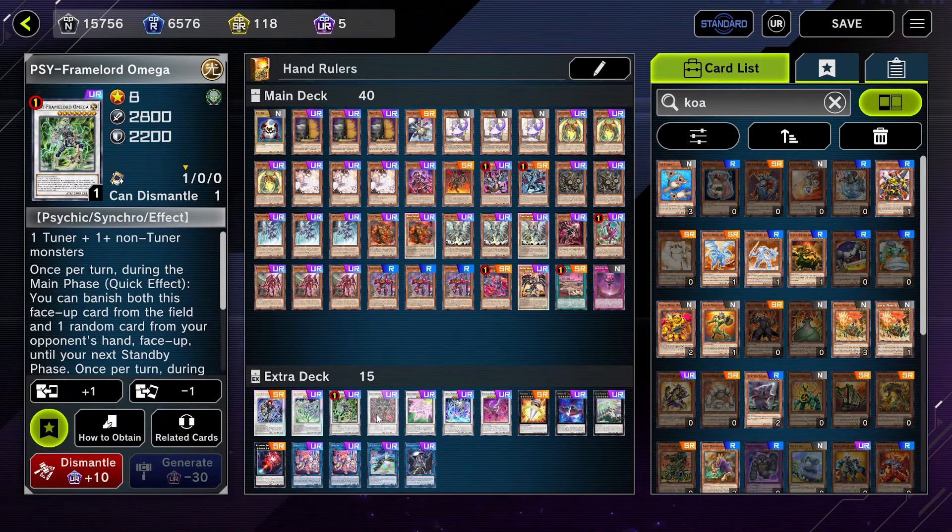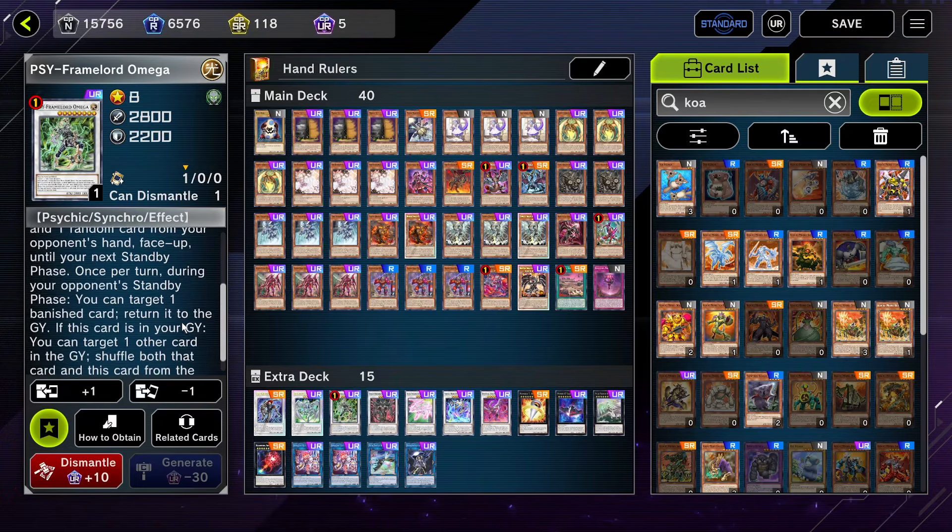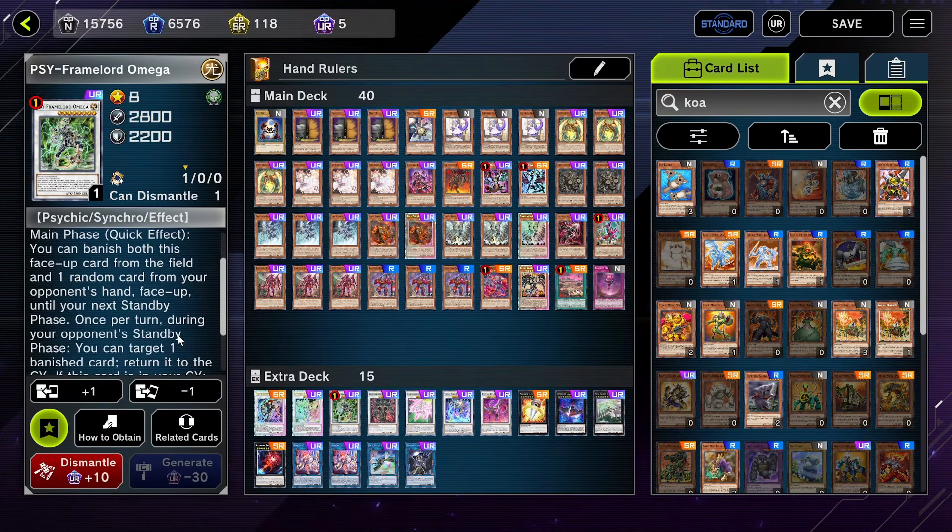Psyframe Lord Omega is the most important one — it gets rid of two cards in your opponent's hand, which is amazing and reason enough to run it. It also puts banished cards back in your graveyard, or cards your opponent has banished back in their graveyard. For example, you banish a card in your opponent's hand, then bring back Omega using a Bestial Disc Pattern, and during the standby phase you put whatever card you banished from your opponent into their graveyard — they're not getting the card back, it's just gone. It's not a hard once-per-turn either, so in theory you can just bring it back infinitely and get rid of all of your opponent's hand.